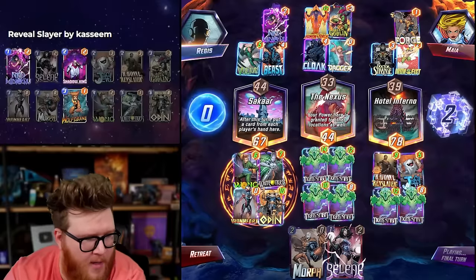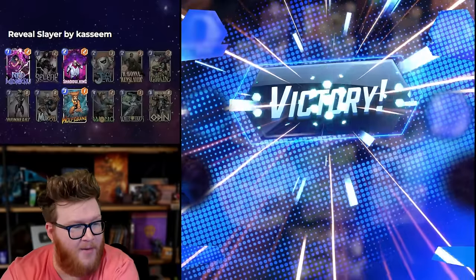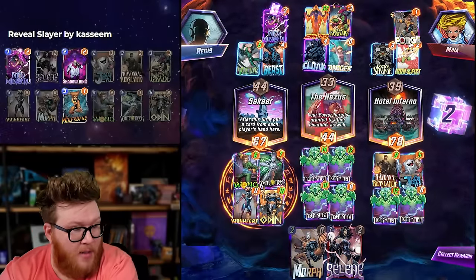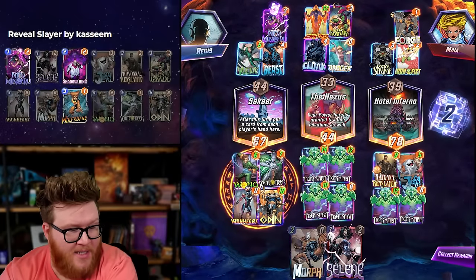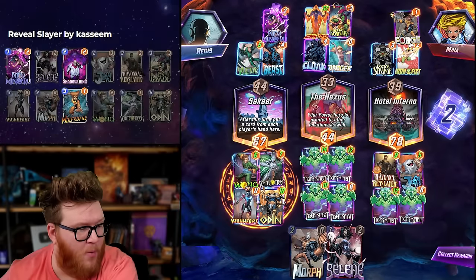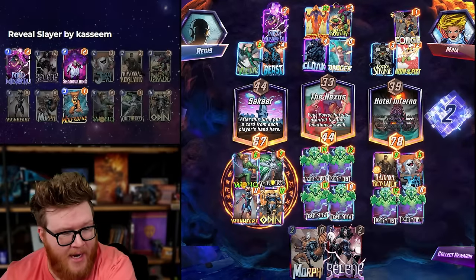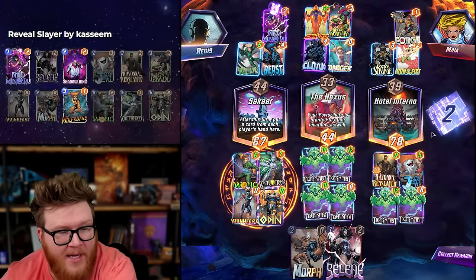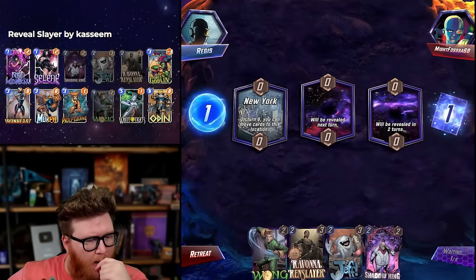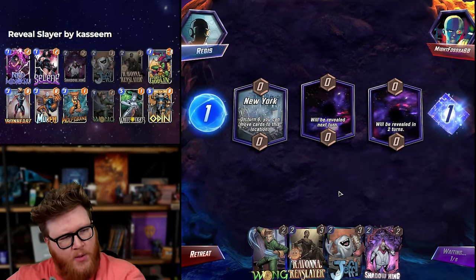Big win by 11! Look at that win. The Nexus stacking — there are so many stats. Imagine a non-Nexus game: we are still insanely strong — 44 here, 13 and 23 here, 14 and 34 here. Holy crap, that's strong. Ravonna's good, Wong is good. New York gives us some flexibility with our tiger hits — that'd be pretty cool.